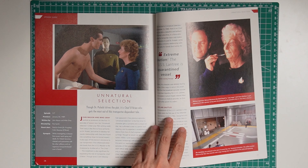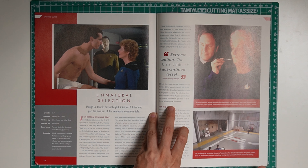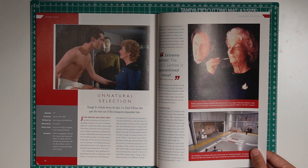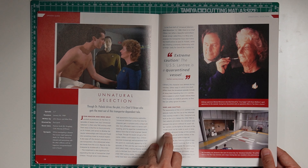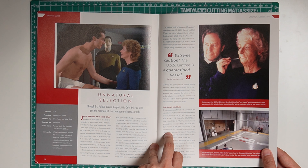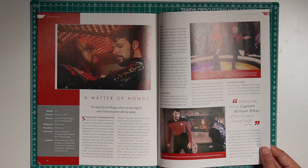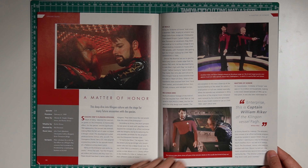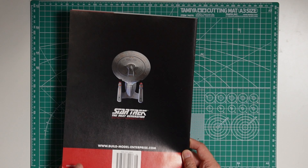Episode 7 is 'The Unnatural Selection.' I believe Dr. Pulaski is in Season 2 - this is the one with the USS Lantree that gets quarantined, and the crew ages really quickly. Then Episode 8 is 'A Matter of Honor,' and you can see some of the photos taken on set. That's basically a quick overview of the contents for the magazine in Pack 8. So now let's go ahead and get started with the build.